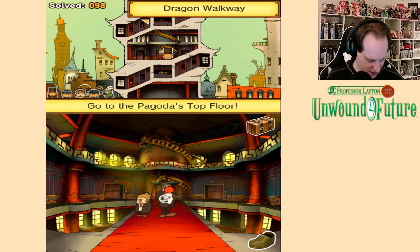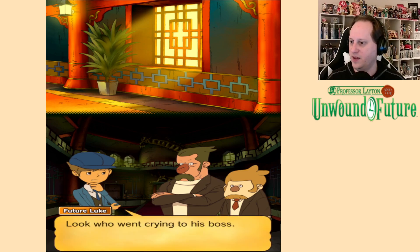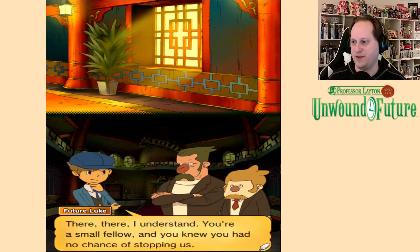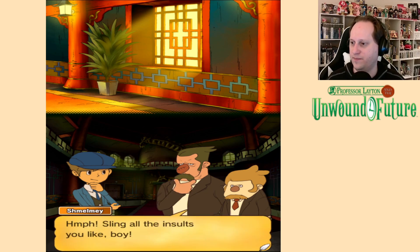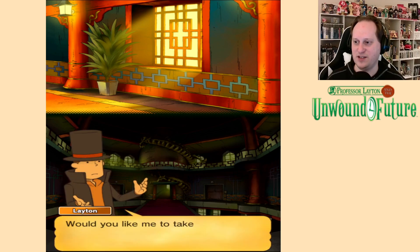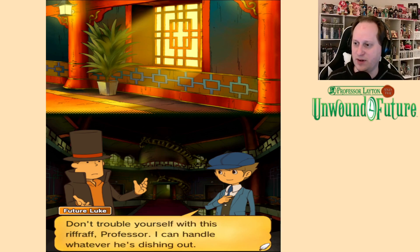I wouldn't look down if I were you. Puzzle me — bring it. So you're the scoundrel who bullied my poor underling. What's it going to cost you, lad? Look who went crying to his boss — I've never seen such bravery. Quiet you! What was I supposed to do back there? I was outnumbered. I understand — you're a small fellow, and you knew you had no chance of stopping us. So you got your big lug of a boss to do the dirty work for you. Sling all the insults you like, boy. If the boss allowed violence in the pagoda, I'd have pounded you one already. So I'll sock it to you with a vicious puzzle. Would you like me to take care of this one, Luke? Don't trouble yourself with this riffraff, Professor — I can handle whatever he's dishing out.